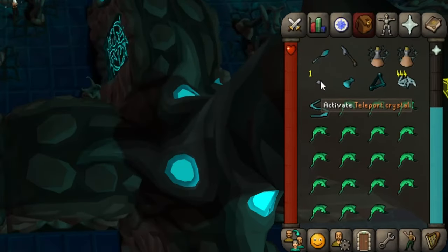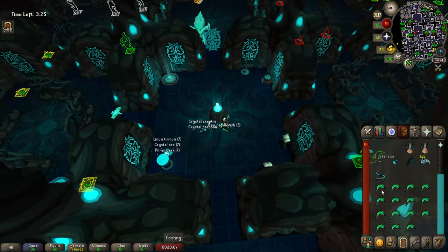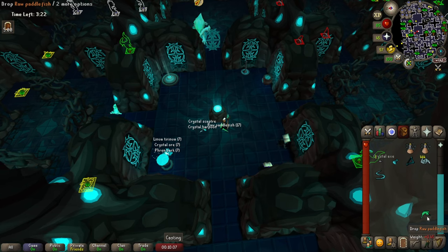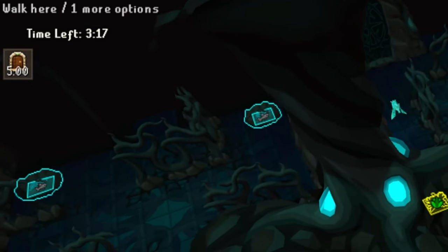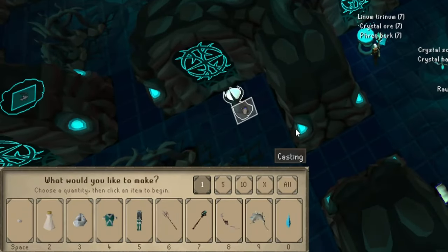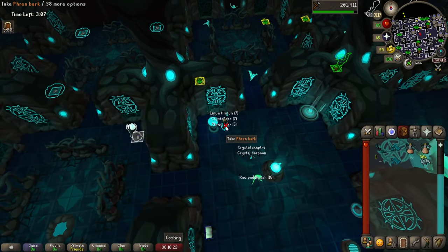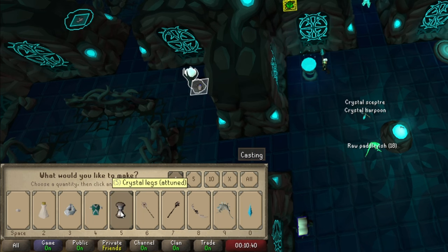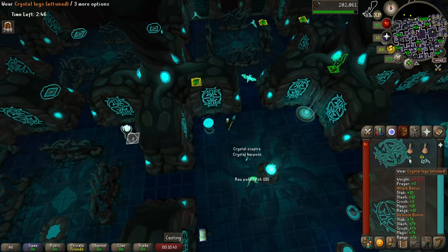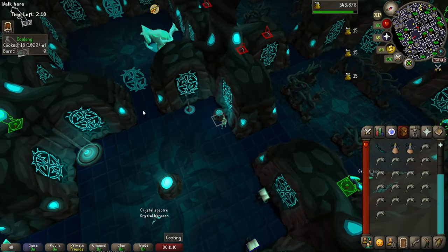Once everything is gathered, use the teleport crystal to teleport back to your starting position. Drop the scepter and harpoon since we don't need them anymore, and drop all the raw fish to make space. With enough practice, around three to three and a half minutes will be a regular leftover time to prepare for the boss battle. Click on the crafting table, upgrade your staff once so it becomes tier 3, craft the bow three times, then collect all resources from the ground. Craft tier 2 helm, body, and legs — you need to click two times on each armor piece. Equip your armor, drop remaining items, take all the raw fish and cook it in the cooking range. We're ready to fight the boss.